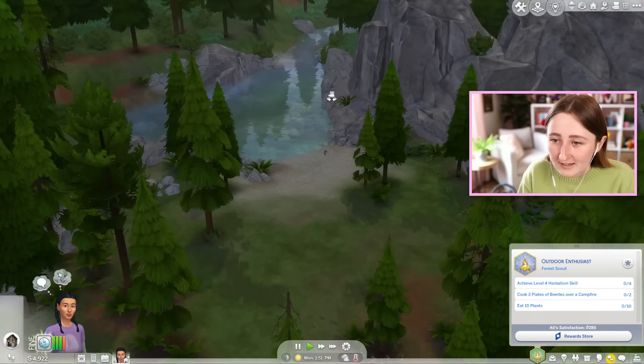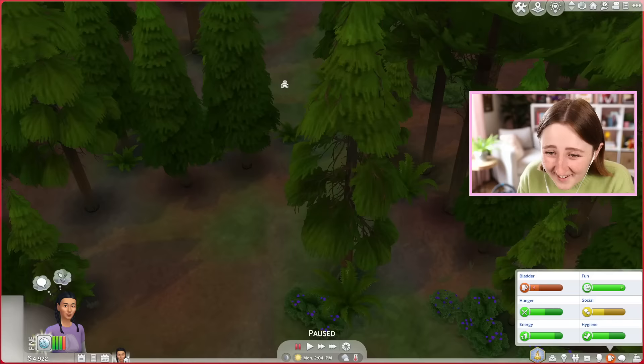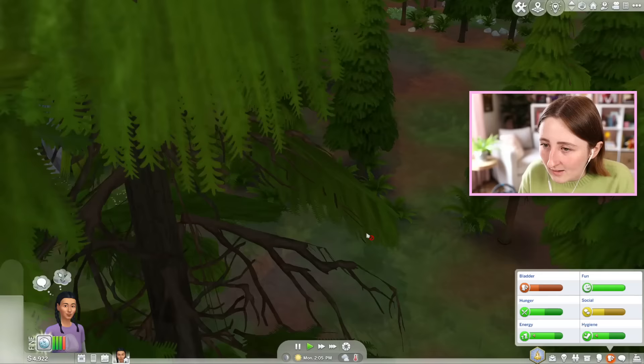It is really pretty in Granite Falls — look at this area over here. Don't go to the bathroom, we got stuff to identify. I don't even know where the bathrooms are. Fine, you can go — I'll keep looking for stuff. They're just right there, they're not actually that far away.